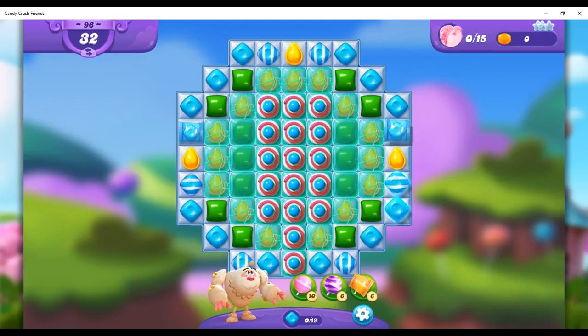Hi friends, this is Susie, your Candy Crush Guru, here to help you solve the puzzle of level 96 in Candy Crush Friends Saga, where we have 32 moves to collect 15 friends, and we've got Yeti as our helper friend.